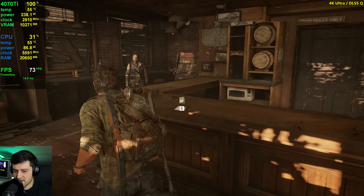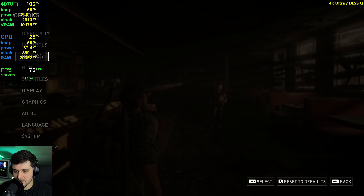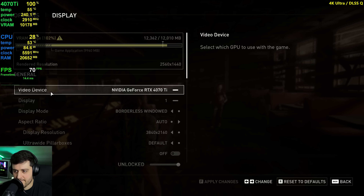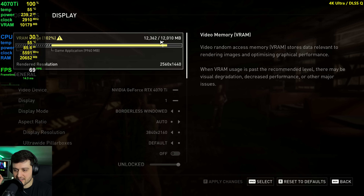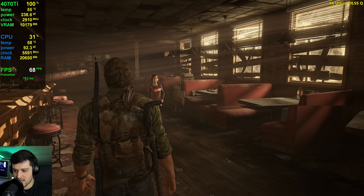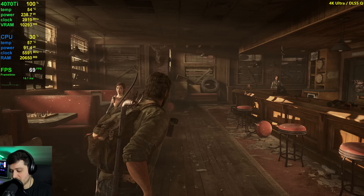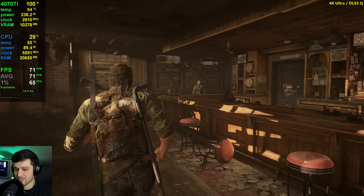If you play on high settings, for example, it can do 60-plus FPS. But enabling DLSS — it puts us slightly over the VRAM limit still. Now we shouldn't really have a problem because the game is rendering at 1440p and upscaling to 4K. That's DLSS quality, and we gain a ton more FPS. The frame time is now really, really smooth compared to what it was before.